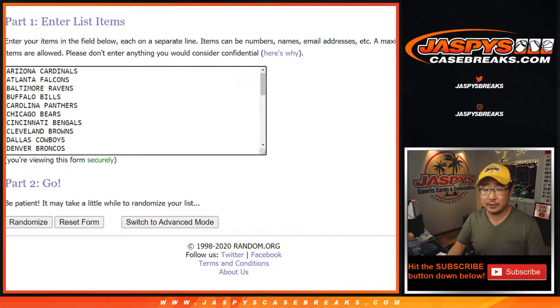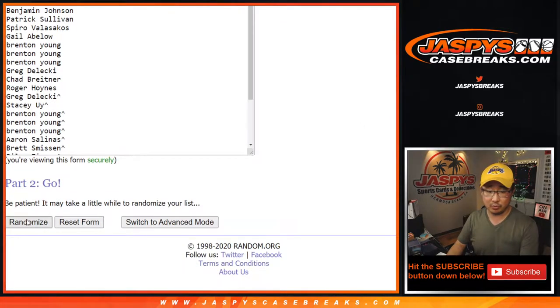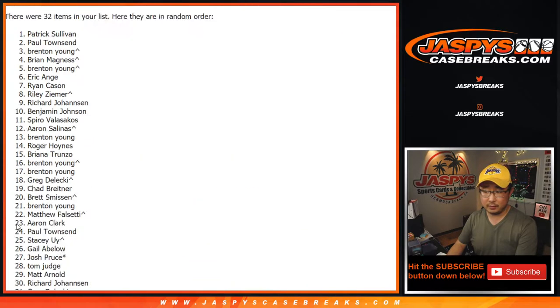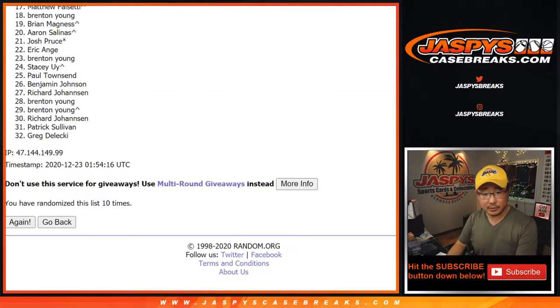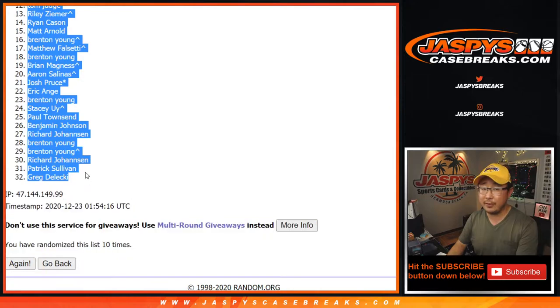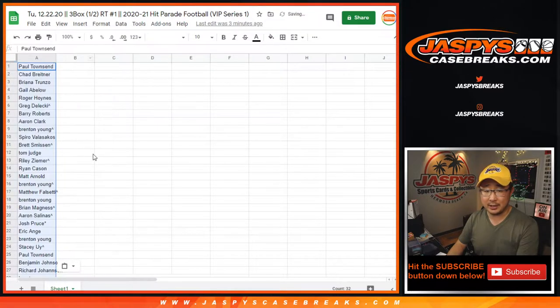All 32 teams are in — let's roll it and randomize it. Four and a six, ten times for each list. Now, if we pull a player that's in their college uniform and there's no checklist for it — like if we dig into cardboardconnection.com or groupbreakchecklist.com and they're not assigned to a pro team — then we'll go by our college rules.